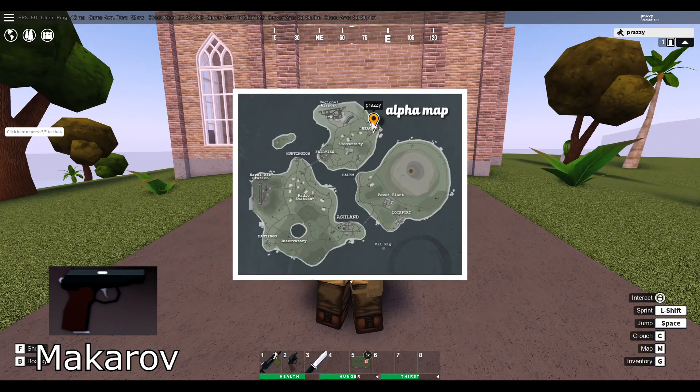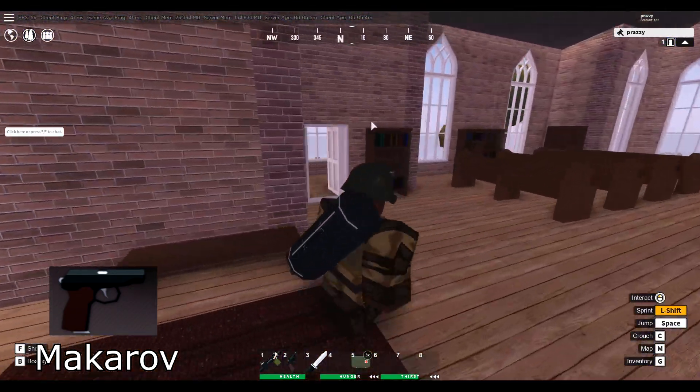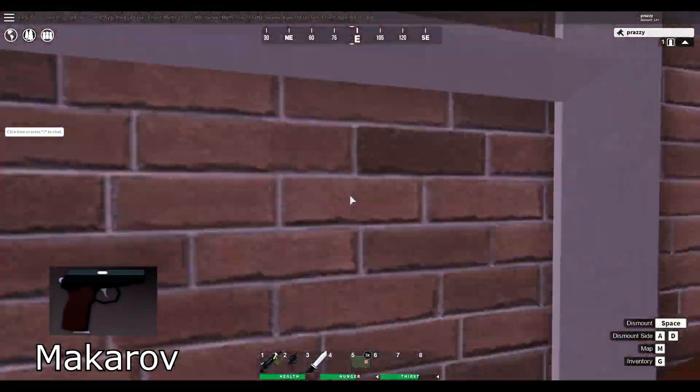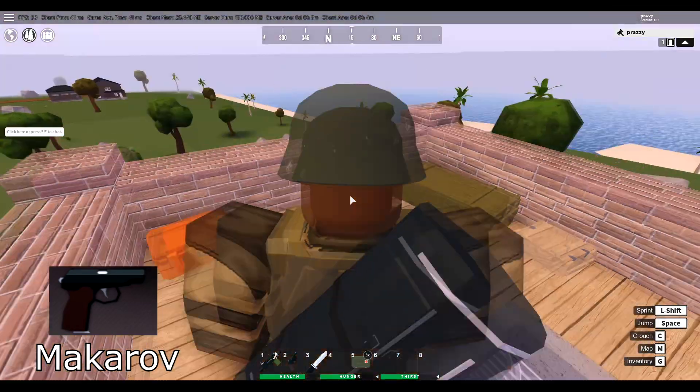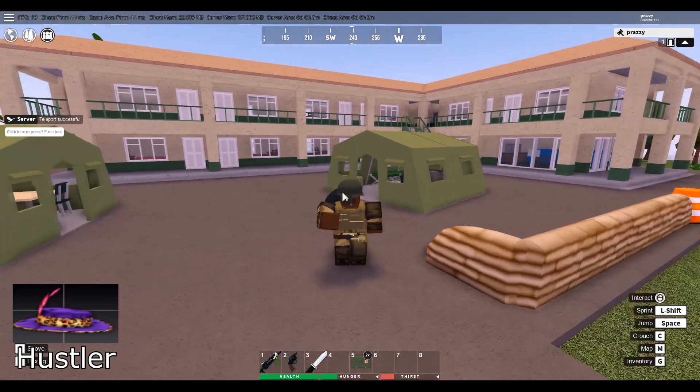The Makarov still spawns on the map at Beaufort, inside the church. Enter the church and climb the ladder all the way to the top, and the Makarov will spawn in one of two crates up there.